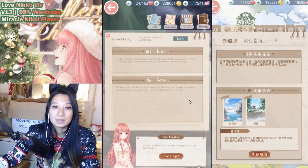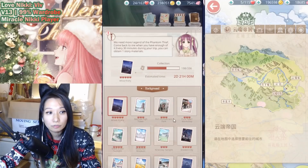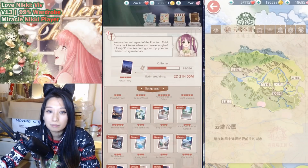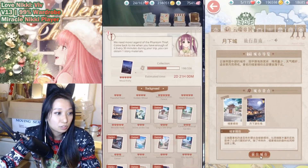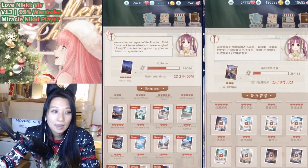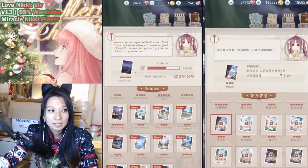So I'm going to confirm, and then over here the first thing you want to do is click on the travel dream button at the bottom — it looks like a wallet with some photos inside. Over here, you are going to click on the background that you want to work on to get for free. Let me show you in my Miracle Nikki, because in Love Nikki I have everything unlocked already. In Miracle Nikki, I'm going to go into Moonlit City and head in. Notice that I have some of these locked — if you are new here you may see some of these locked. That just means you need to follow the instructions to get this unlocked.